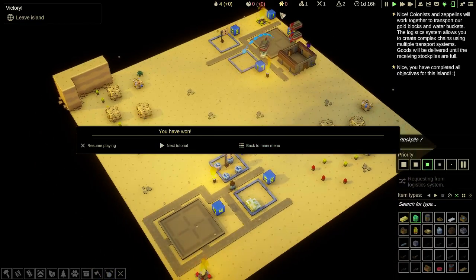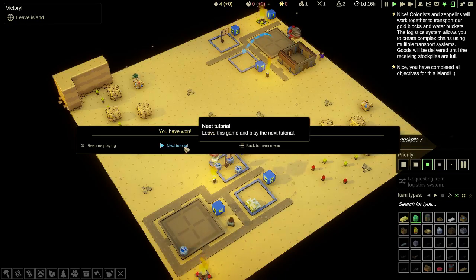So there we go, zeppelins going back and forth. They're not too expensive to build, actually — I think they're wooden boards, maybe stone block, something like that. Next tutorial.